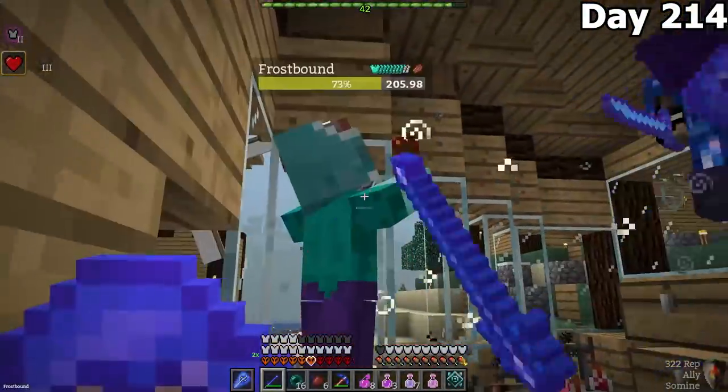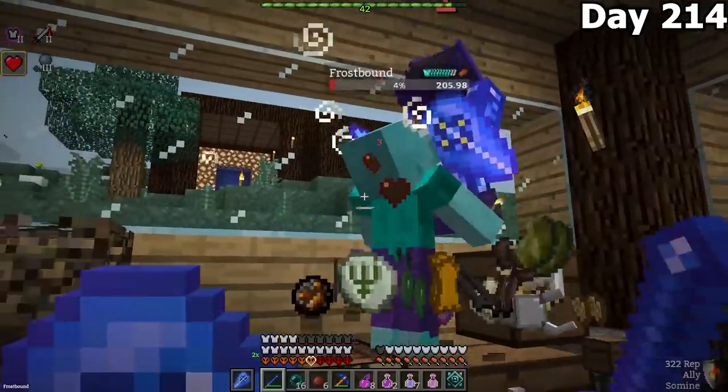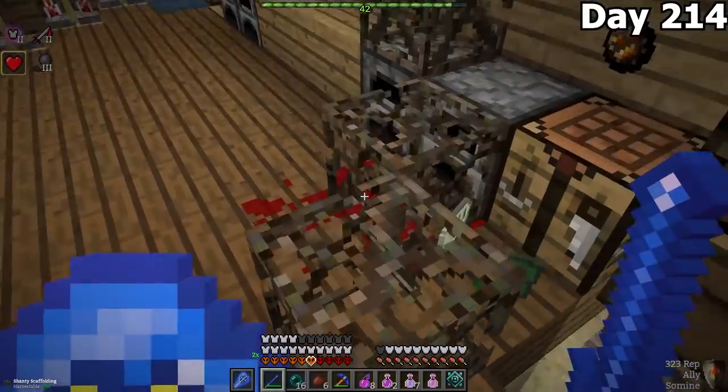Once we arrived home, we found a frostbound in our base with 205 armor. This thing was a tank. It took so many hits to kill it, and it was breaking our chests. Now we have to fix all this.